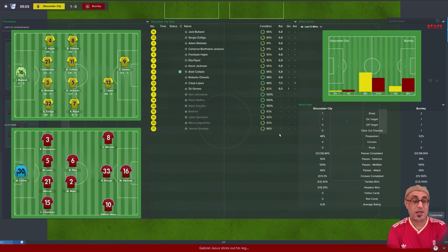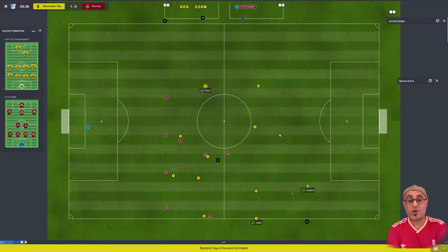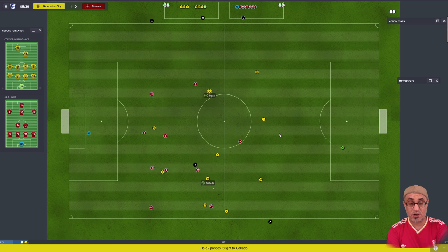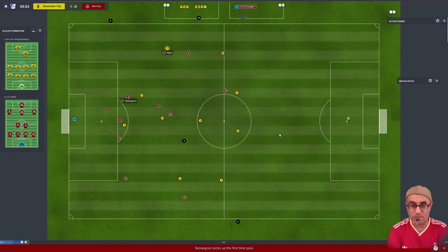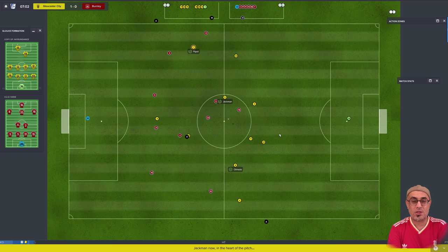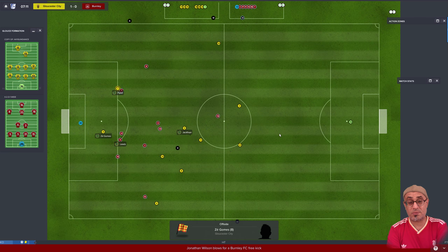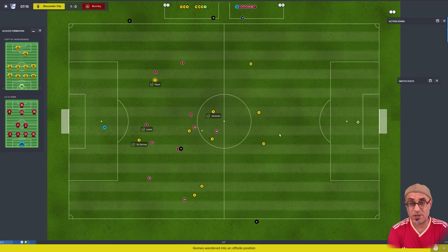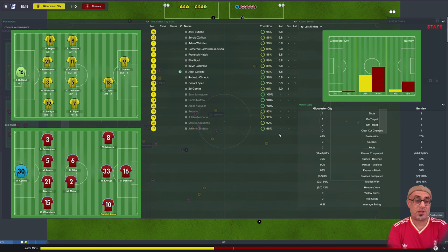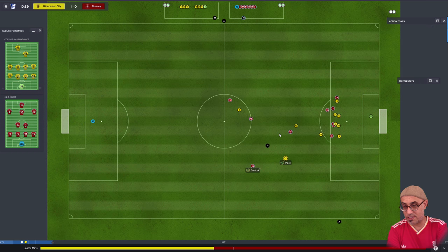Notice how uninvolved Pipoli is at the moment. He's out there on his own and the ball has hardly seen him. What can we do? Either I can play him as a winger on attack and completely forget about him in build-up play, or I can just remove that 'get further forward' instruction. We'll watch this for the next couple of minutes before deciding.